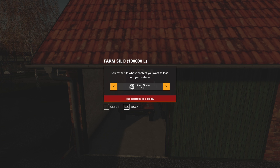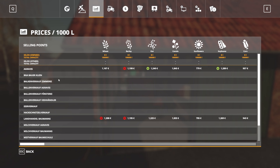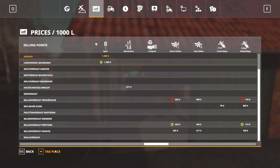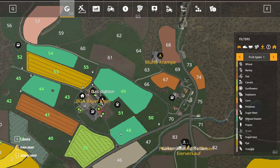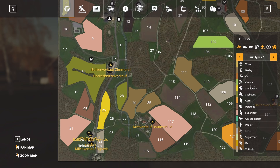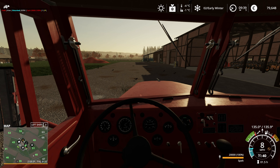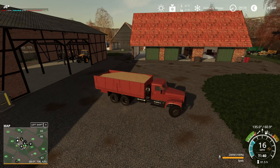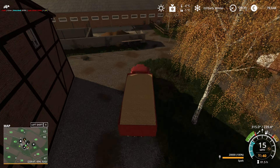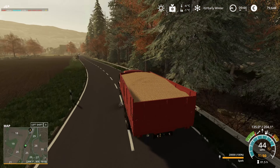I just remembered how much spelt we had - we have to do a couple of trips. We're going to Agravice, which is way down south, all the way down the main road. This thing has an awful turning circle. I'll see you down at the sell point. This map doesn't fail to impress me with how it looks going into winter time - it's such a nice map.